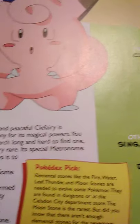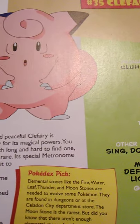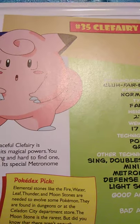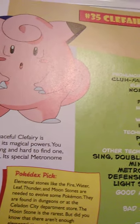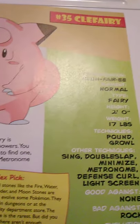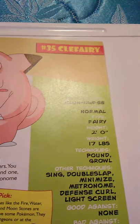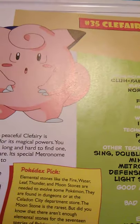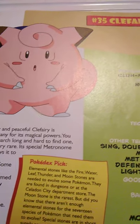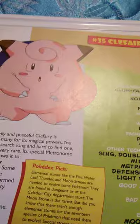The friendly and peaceful Clefairy is admired by many for its magical powers, though it is very rare and you'll have to search long and hard to find one. Its special Metronome attack allows it to attack in many different ways. Some believe the Clefairy have formed their own society inside Mount Moon, where they pray to the Moonstone. According to legend, the stone fell from the moon hundreds of years ago.